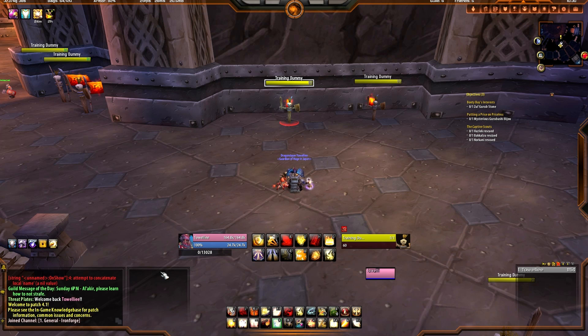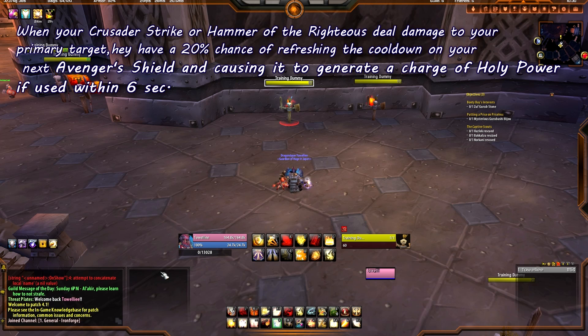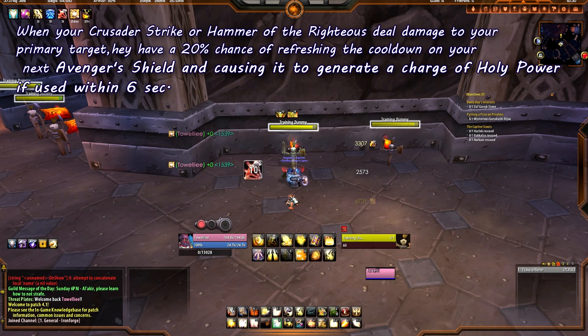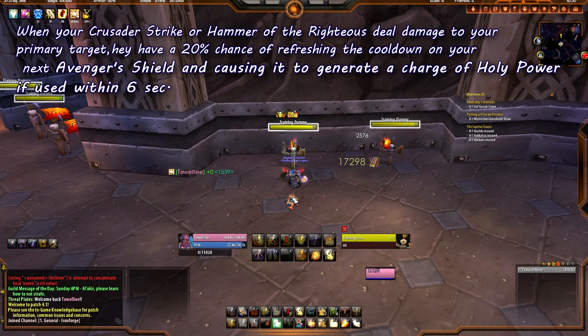Let's discuss the three major changes before we get into the rotation. The first change is that the proc from Grand Crusader when you hit Avenger Shield actually grants you one Holy Power Point. So let's go ahead and hit Crusader Strike until we get that Grand Crusader proc. This basically generates Holy Power faster, which leads to faster Shield of the Righteous, which leads to more DPS, which leads to more threat — an overall amazing change.